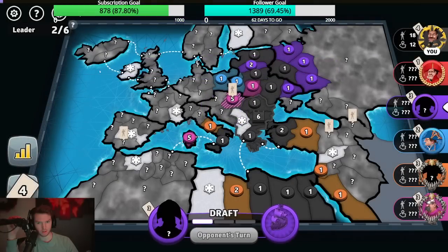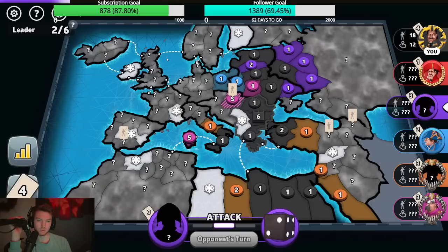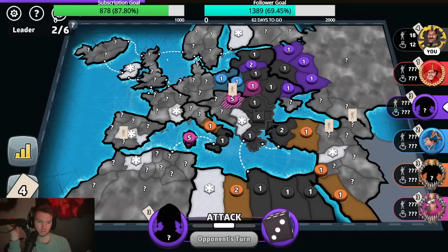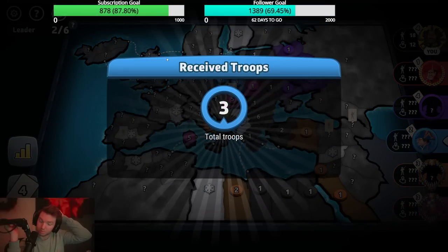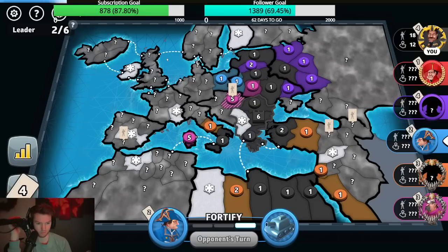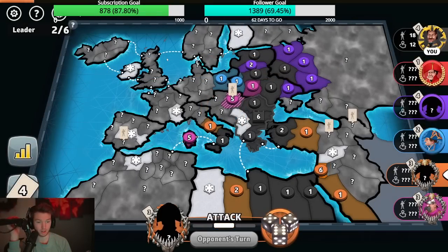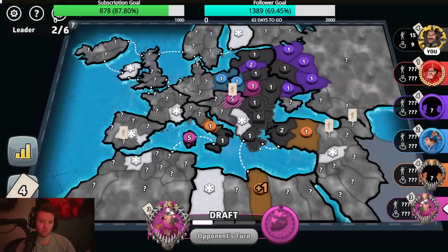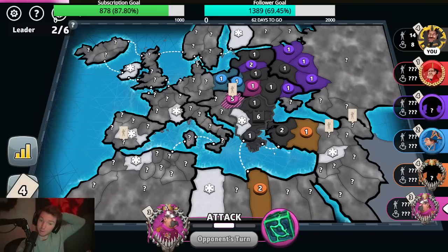Red definitely got two caps and has these three — he probably just took all of Spain, all of France, potentially breaking pink as well. I think purple is hitting the orange cap. Blue is still a bot. This is the part where we take a card and pass unless orange is probably going to break us again. They got their bonus, still got their capital — they're gonna hit back again. Hopefully they don't break. I don't understand how they thought this was gonna work out for them, but I'm in a very bad spot.